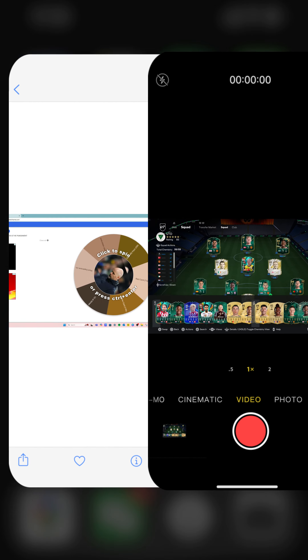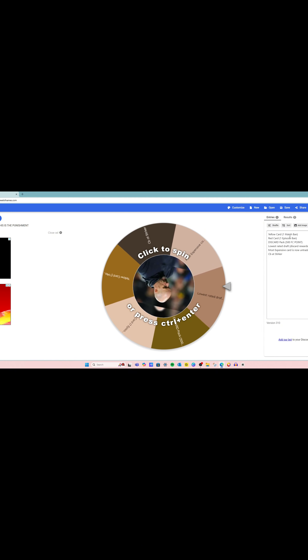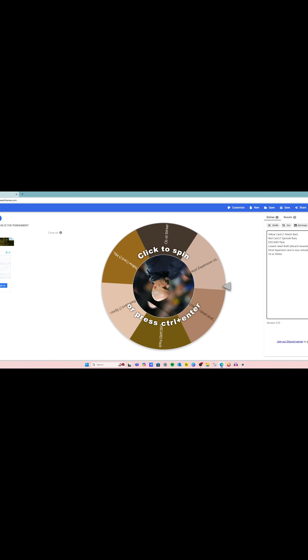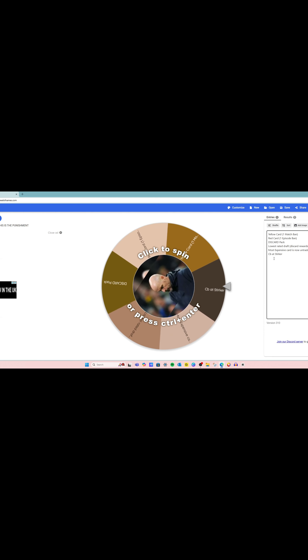We'll start with the loss wheel. There's been a bit of a change-up: a yellow card is a one-match ban, a red card is a one-episode ban, this card pack up to the value of 500 FC points — actually we'll change that to any value — lowest rated draft and we discard the rewards, most expensive card is now untradeable. For example, if Schmeichel is the most expensive card and we can't put him into an evo, he just becomes untradeable and can no longer be sold. The last one is center back at striker — I could open that up to any defender or goalie as a trump card at striker, but for now we'll leave it.